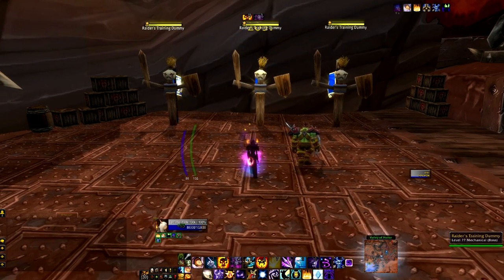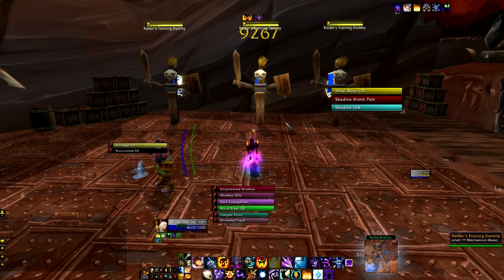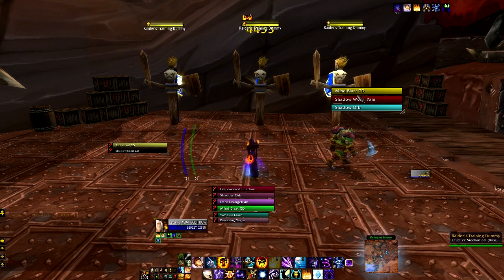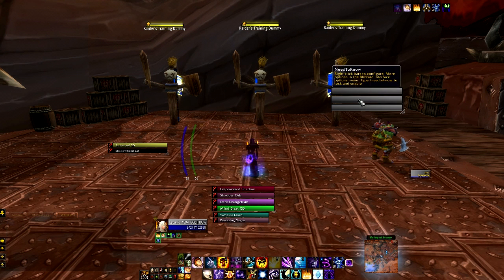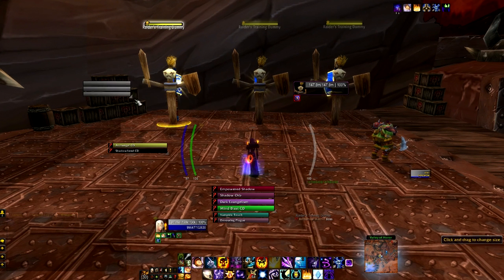So first when you download the add-on, when you get into the game, type slash Need to Know, and it will show bars that you've already set up, or it will show you three gray bars when it's your first time. Clear the settings here, just like this. You can already size up the bars by goofing around with the little tab right here.